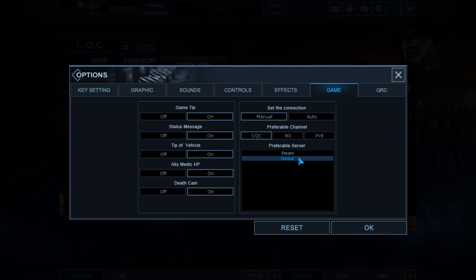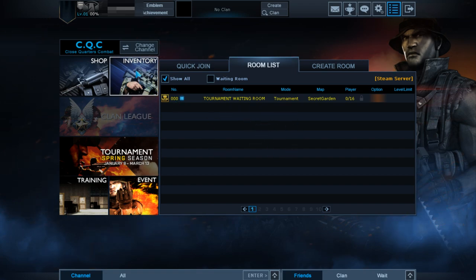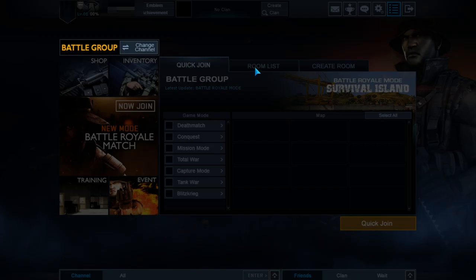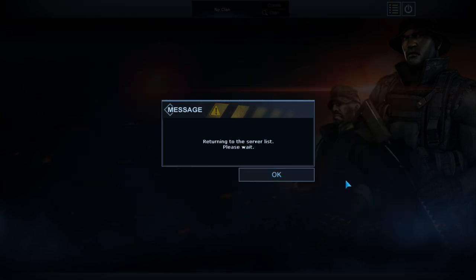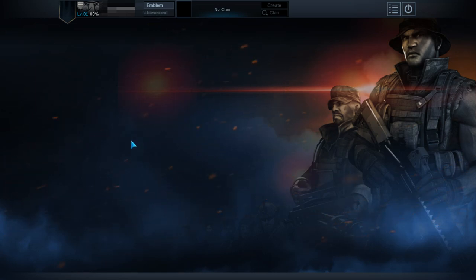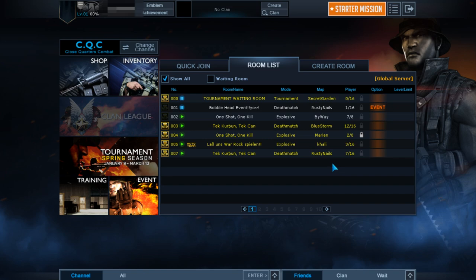Preferable server — Steam or global? I wonder if that actually works. As we can see there's absolutely no one on the Steam server yet — not in zombies, not in battle group, not in CQC. Can we log on to the other server? So this is the Steam server; not sure where this is located. And then we've got the global server. How's the global server doing? Wicked.